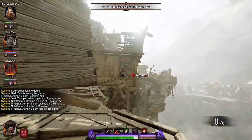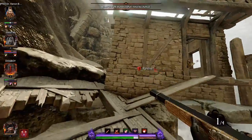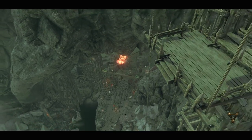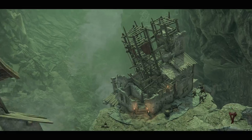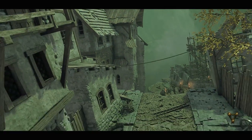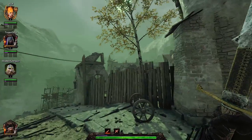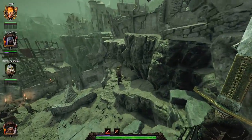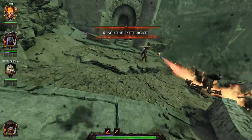Sorcerer — why is he not dying? I very clearly shot him. So bad news, the host left. He bailed on us — probably because he got knocked off that ledge. I was going to go get him but apparently he decided to quit. So we're in a new mission now, which is kind of a bummer because I wanted to show you guys an entire mission unabridged.